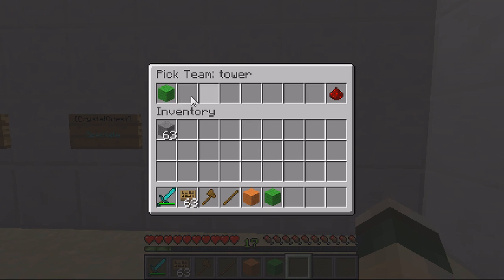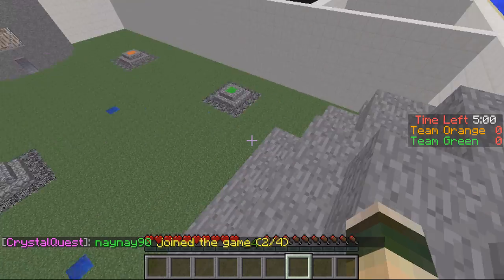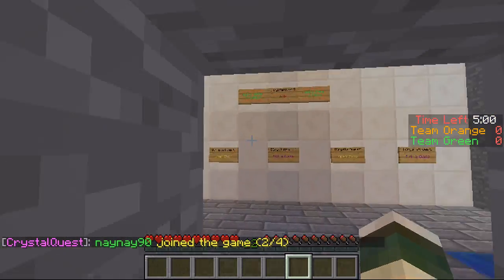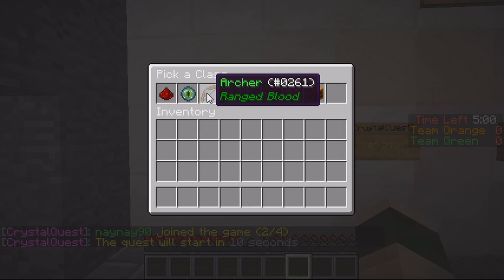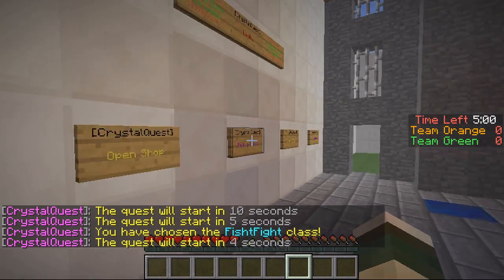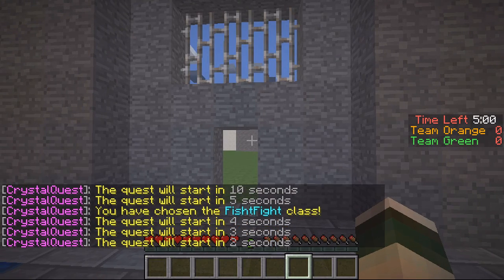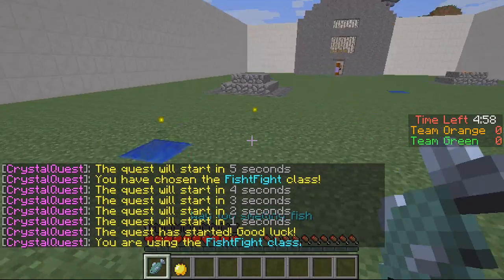If I right-click I can only choose one team, because it tries to make the teams even. Where you spawn at the spectate area you want to have these signs so players can pick a class before the game. I'm going to choose Fish Fight this time. When the game starts I get teleported to the start and I've got my class items.